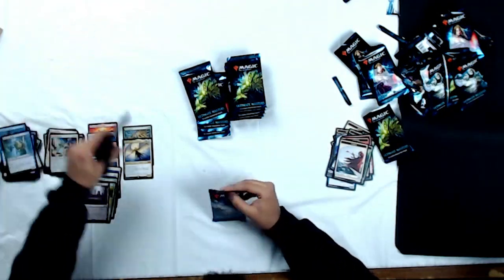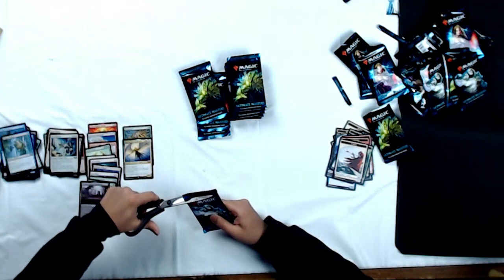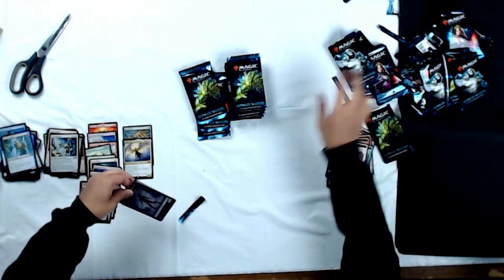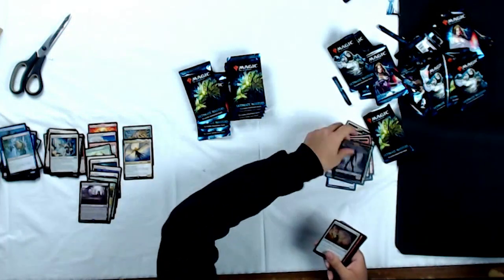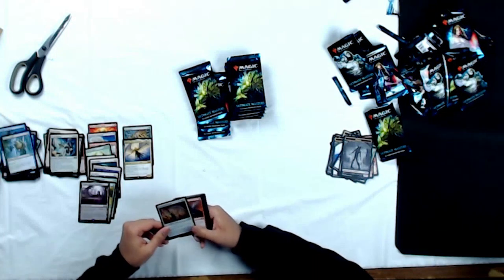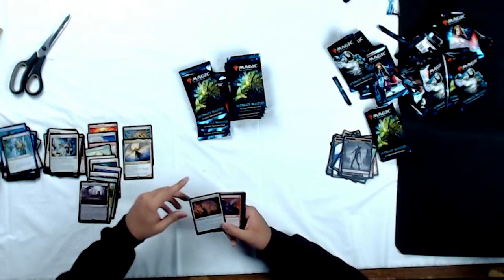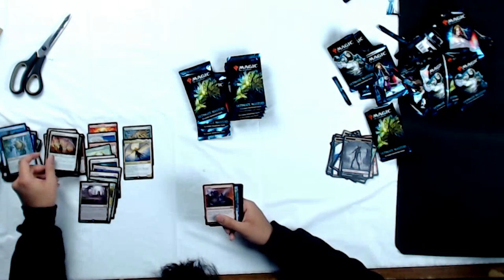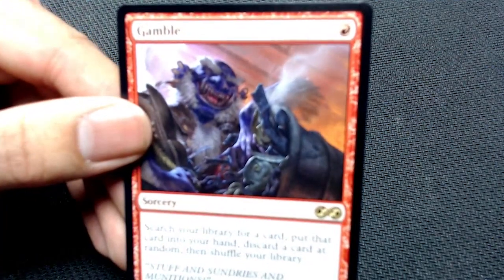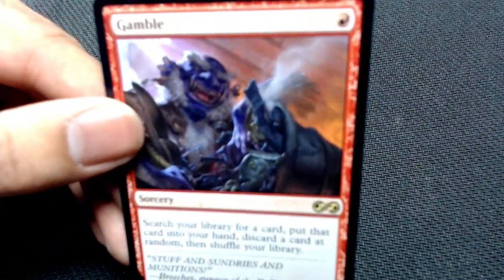We're almost done this box, everybody. Thanks for watching. You can find every card that I'm opening here in our online store once the set releases — that's harryt.crystalcommerce.com, we'll have the link down below or up top. So we've got a Mammoth Umbra as our foil, and a Gamble as our rare. The art features the goblins from Ixalan — look at that furry little dude. Awesome card, great reprint.